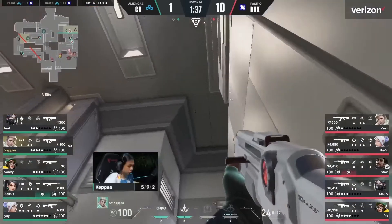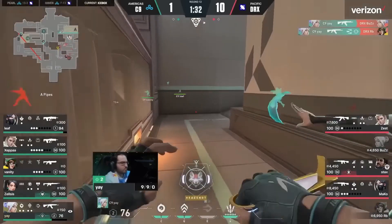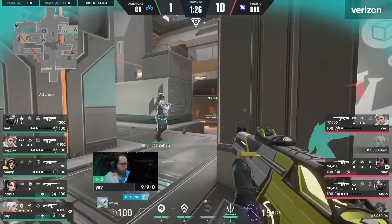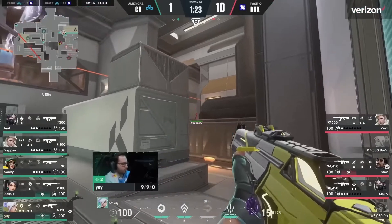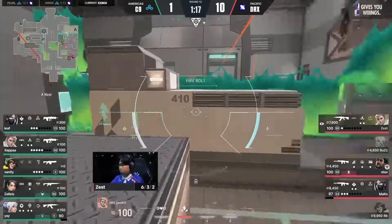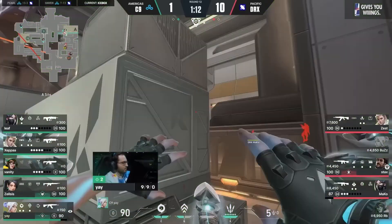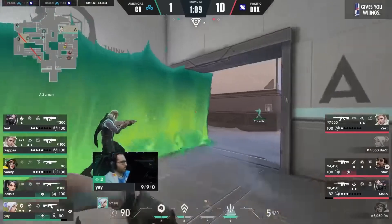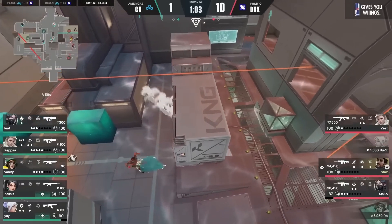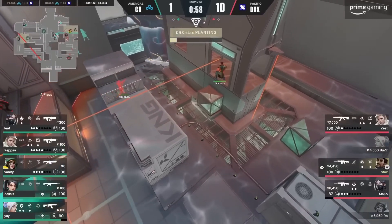It's a fast A push, but Ye has had enough and has pushed down himself, netting two kills and still getting out safely. 5v3 now, and it's Cloud9's round to lose. DRX, having zero map control, are kind of forced to make A work. Reckoning reveals no one is on site, and they're able to get the spike down on top for free, with Cloud9 opting to play for a retake at a massive player disadvantage.